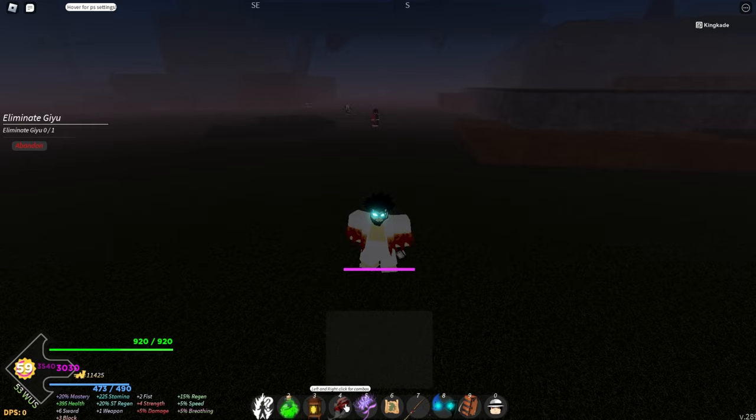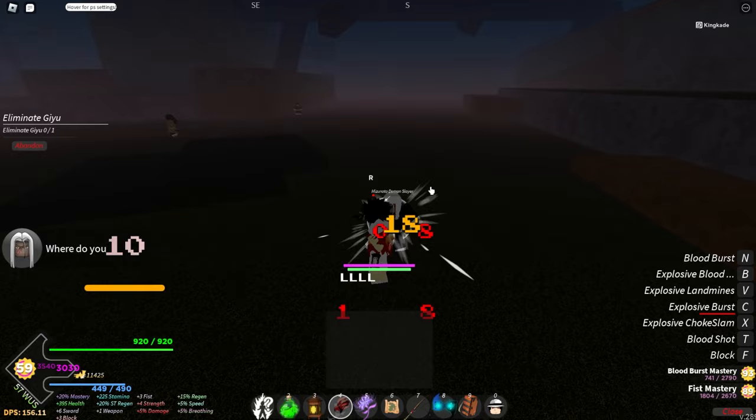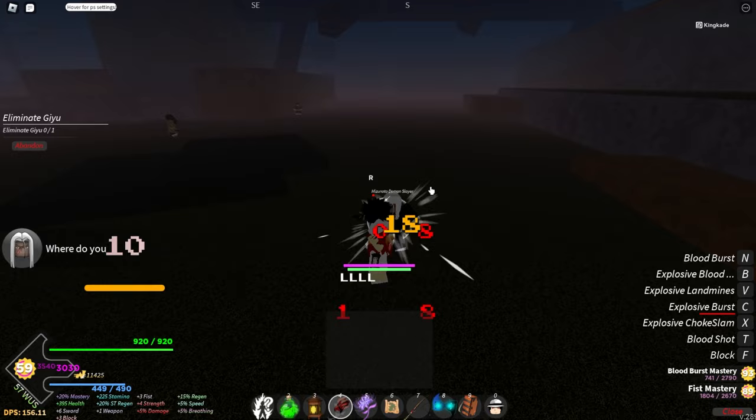And here we go — here is the boss right here. There are some demons behind him so we gotta make sure we kill those as well. Yeah, there is the boss right there. Now let's go ahead and defeat him real quick.